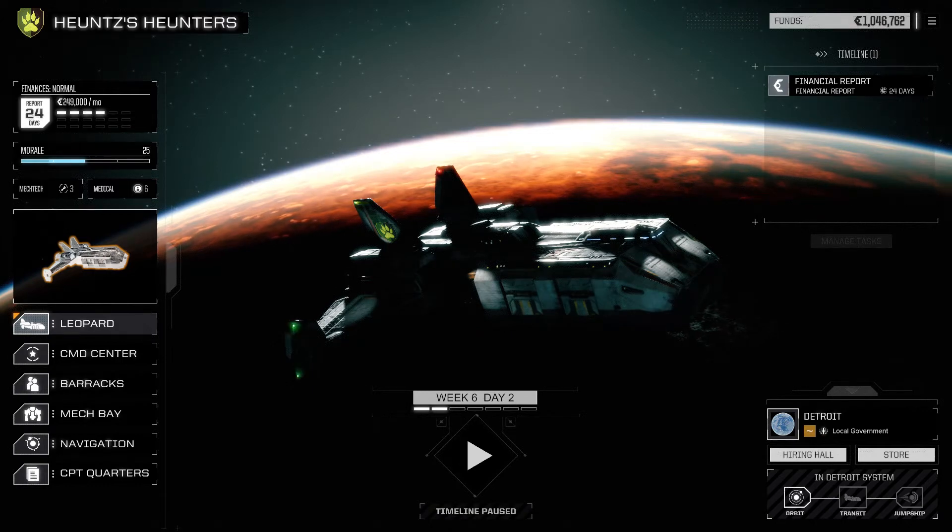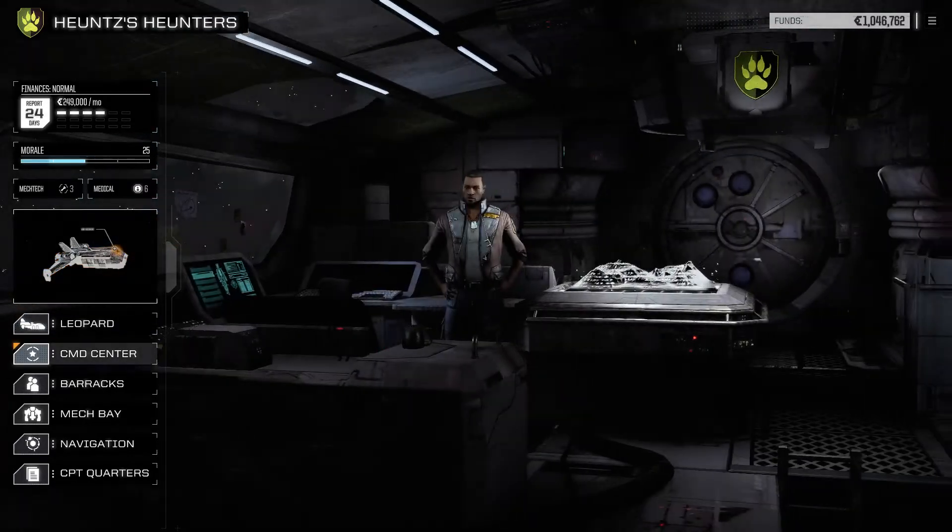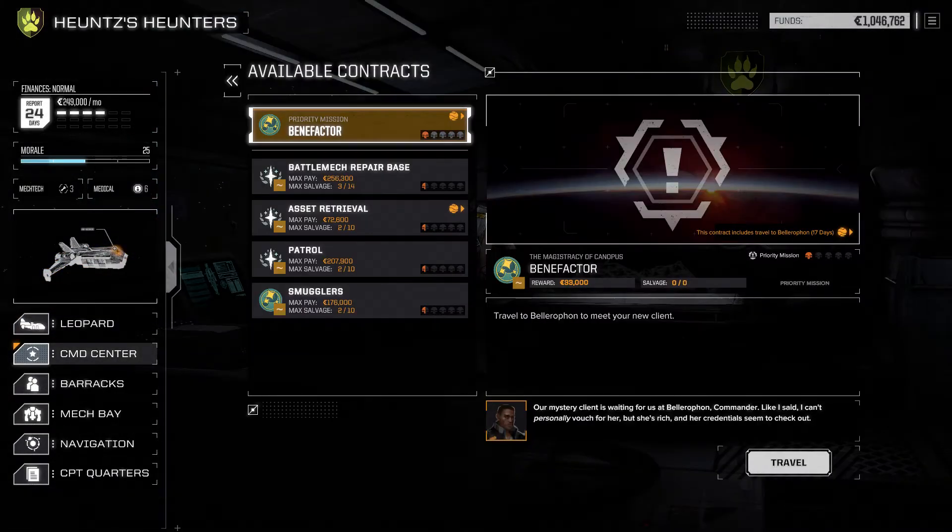Good day everybody, Hunts here, and welcome back to another episode of our Hunts Hunters. Sit back, relax, grab a snack, and don't forget to yell at your screen. We just had a very nice milk run on our mission, got a new AC5 and SRM6 — two things I am super excited about. But what I'm really excited about is we are in the Detroit system.